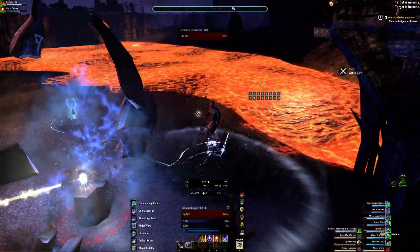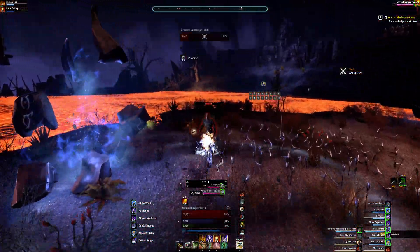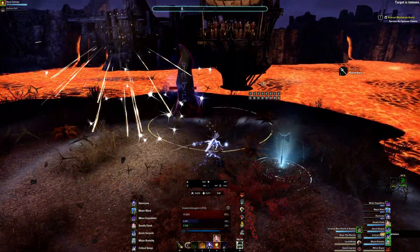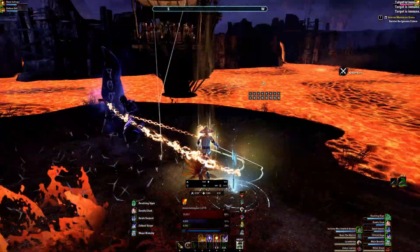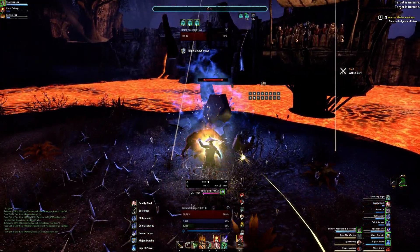This next part — this guy in the middle is annoying. Grab the healing sigil. And I always just like to grab the offensive sigil and unleash on him while he's down.